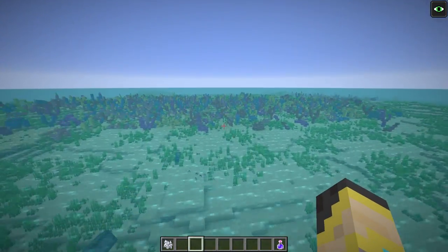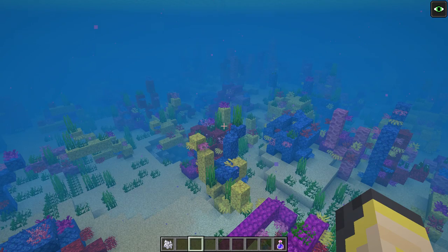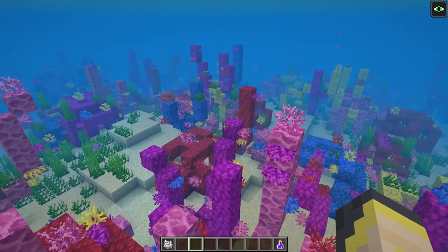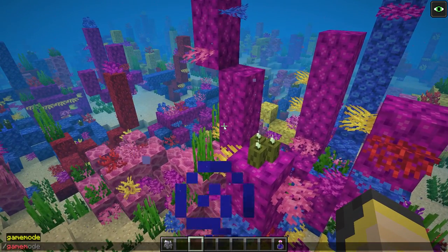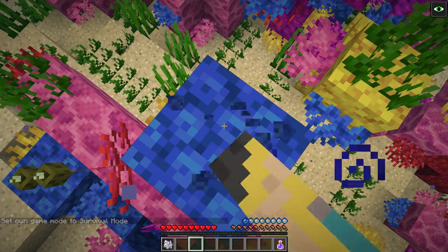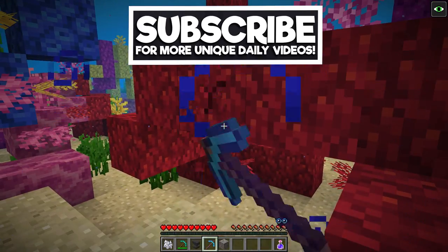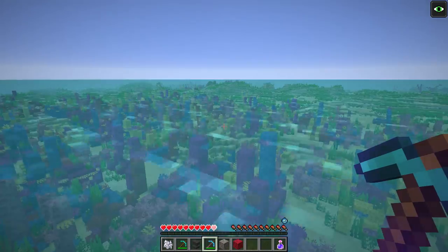To get coral you need to find a warm ocean and look for something like this. I'm in a buffet world so it's all warm ocean for me, but this is what coral will look like in a natural typical survival setting — a magnificent biome. If you want to collect it and bring it home, you're going to need Silk Touch on a tool, because otherwise the coral will just go away. Without Silk Touch in survival mode, mining coral gives you dead coral, which we didn't really want. With Silk Touch, you get the actual colored coral block itself, which is pretty nice.